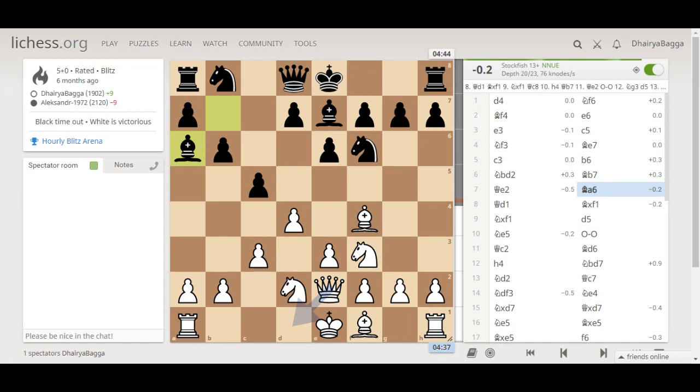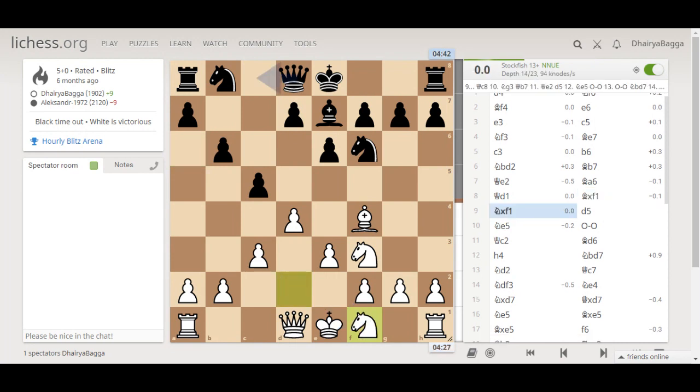But then bishop comes on a6 — that was an interesting idea by the opponent, trying to spoil my castling rights, maybe trying to take away my light-squared bishop. So I just moved my queen away. Opponent does take. I take back with the knight so that my castling rights are not spoiled.